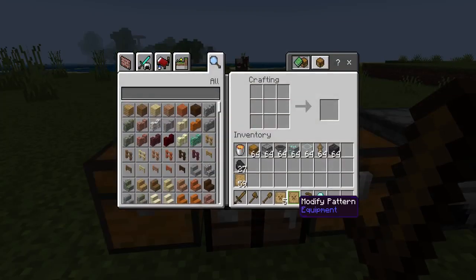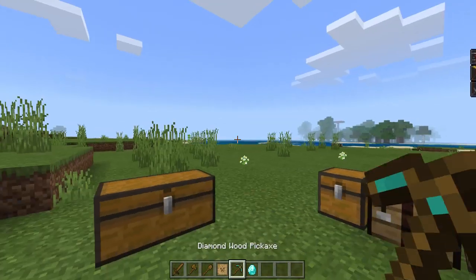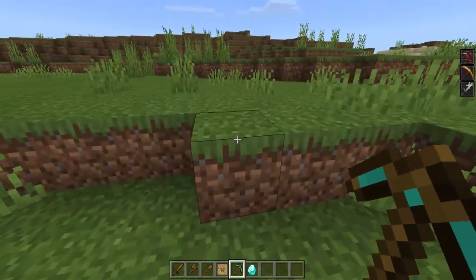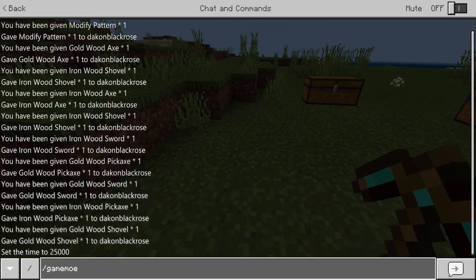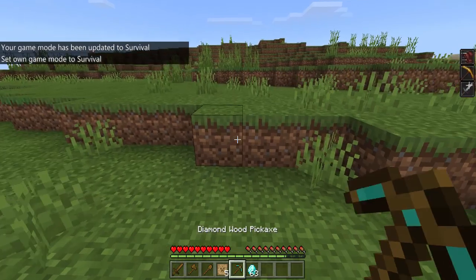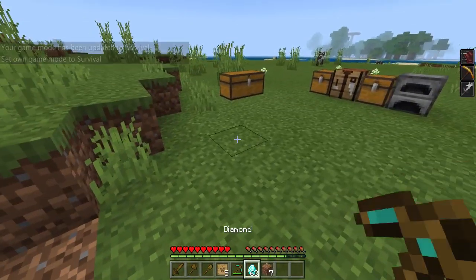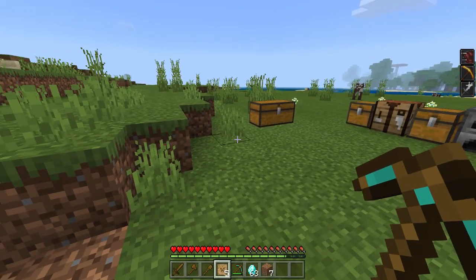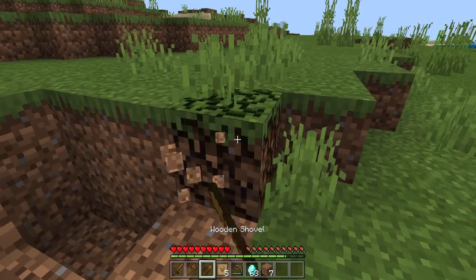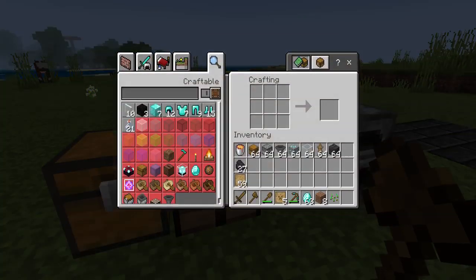If you take a diamond modifier pattern and a wooden pickaxe, you will get a diamond wooden pickaxe. When you hold it, it gives you perks - you can run around super fast. It does have a lot more durability than a wooden pickaxe and it's definitely a lot faster than shovels and axes for doing trees.